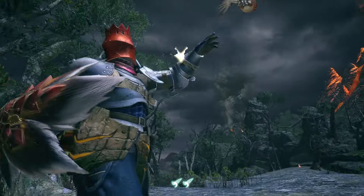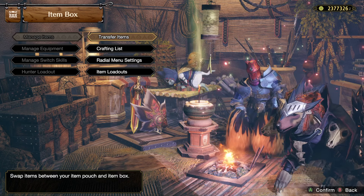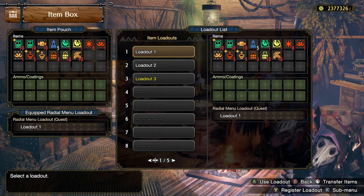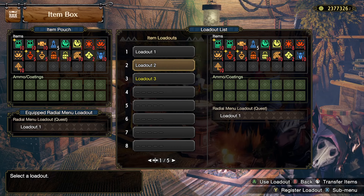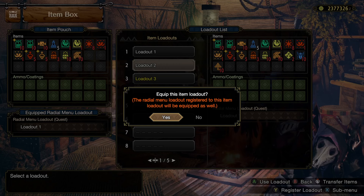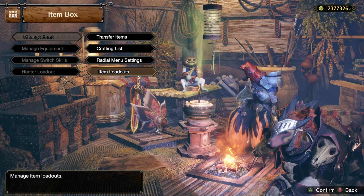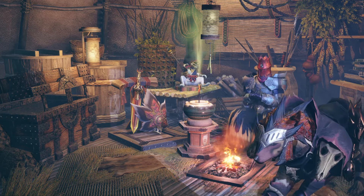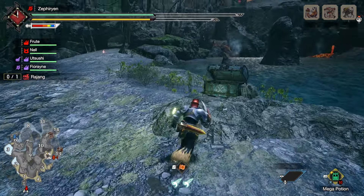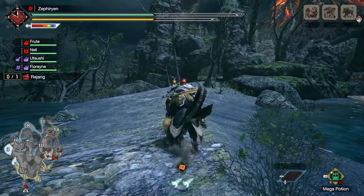I don't think I actually switched to my item set. I should also update item loadouts. Register radial menu, yes - load this. Okay, that's the correct radial menu. It's all out we go. I really should stop grabbing all that. Okay, it's Rajang time.